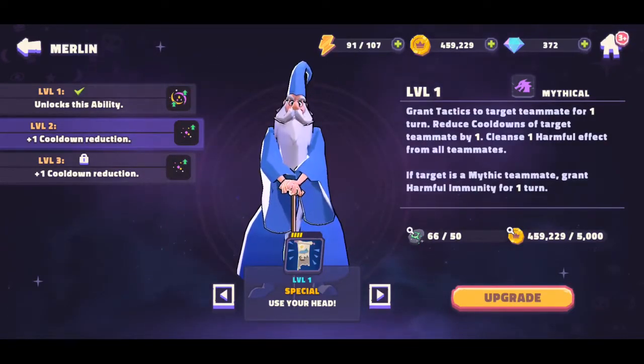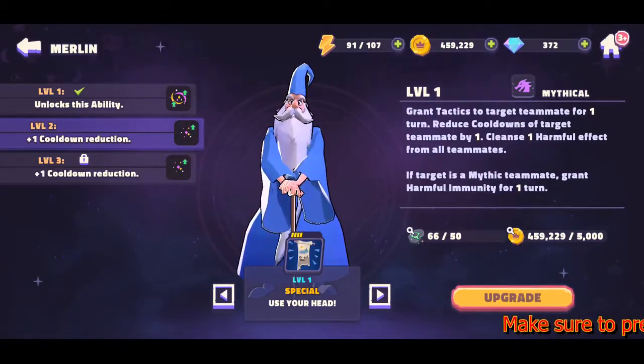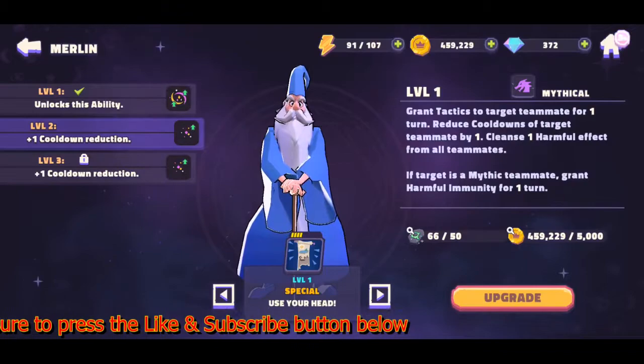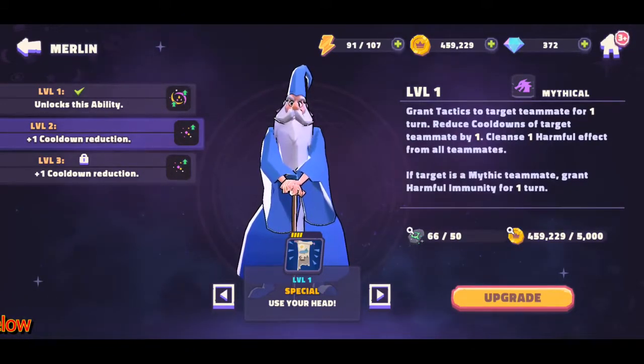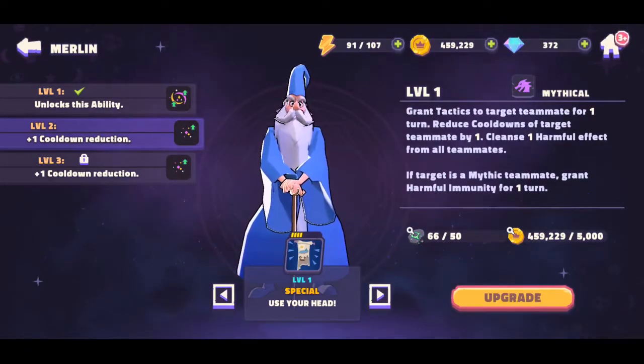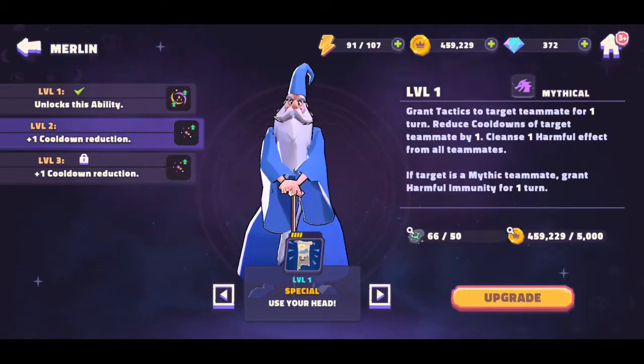His first special grants tactics to a target teammate for one turn, reduces cooldown on that teammate by one turn, and cleanses harmful effects for all teammates — that's good to have. If the target is a mythic teammate, it also grants harmful immunity for one turn. So if you pair him with a mythic character like Hades or Manticore, that helps the whole team, especially against harmful effects. The cooldown reduction on levels two and three is going to be key for moving faster.